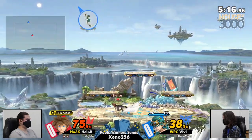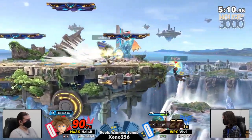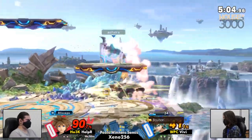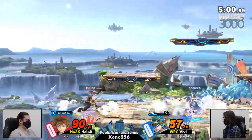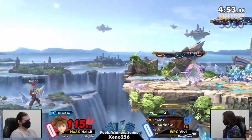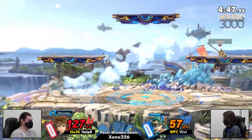This is a good position. This is the type of string I'm looking for — keep VV in the air, keeps center stage. That's why it got him a good bit of percent. You want to have a disjoint, you want to be underneath people, even if the other person has a disjoint. Another ledge trap opportunity. A lot of mix-up options out of side B back on stage that you kind of have to respect when you're fighting against Sora.